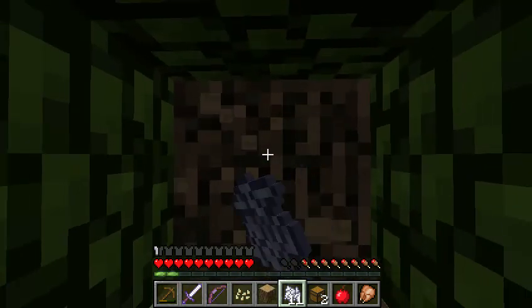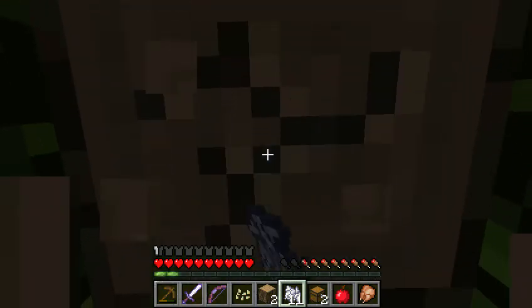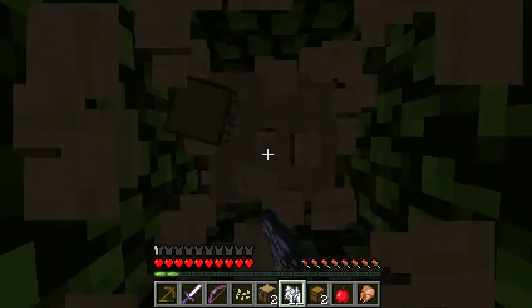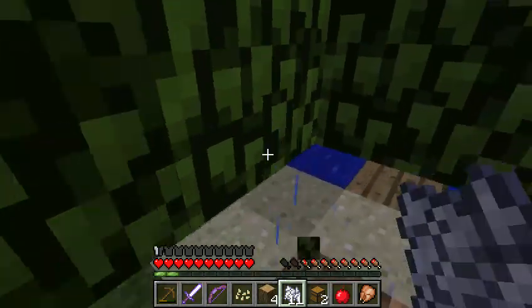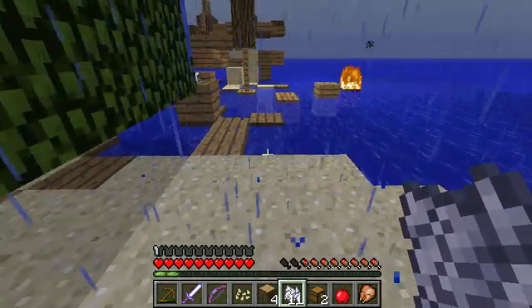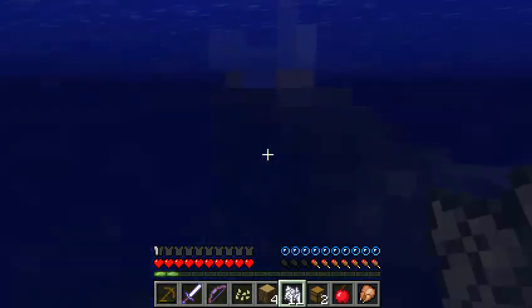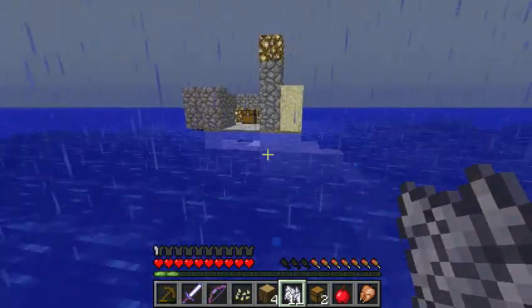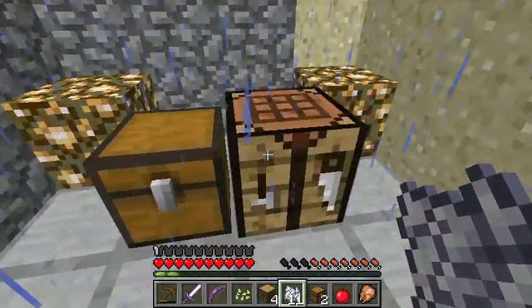We've grown one tree. Let me edit the document — now we only have nine more trees to grow. We could probably bust that goal out with the bone meal, but I prefer to save the bone meal for the goal where we have to make all types of colored wool. With the trees, we can just kind of wait and chillax.